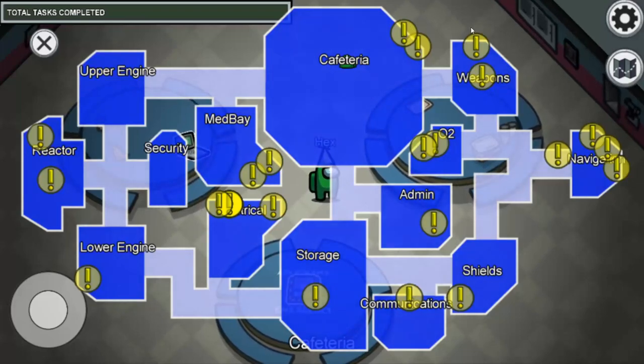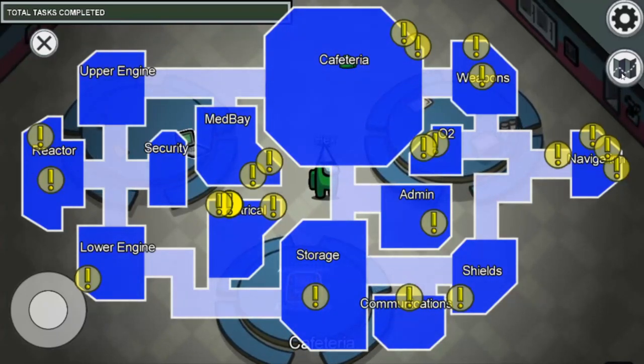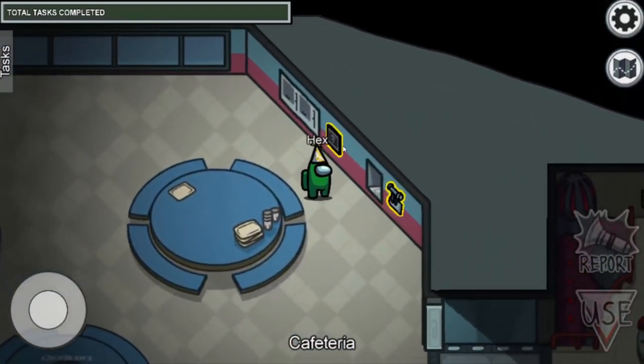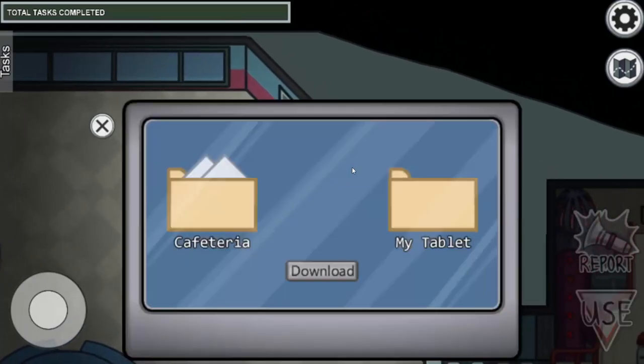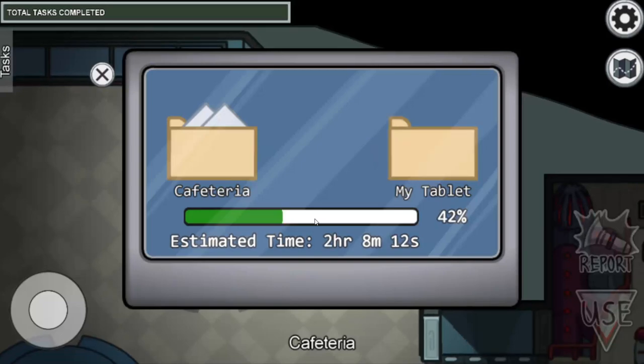If you click on the map tab you will find yellow marks, which mean there is a task in that area. Let's start with the cafeteria. We have two tasks here. As you can see, when you come closer to a task it will highlight in yellow. The first one is to download data at the cafeteria.